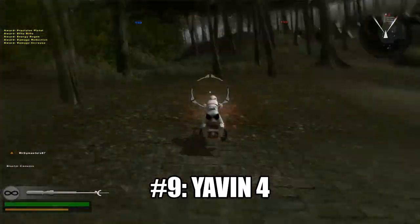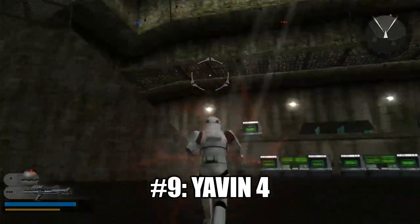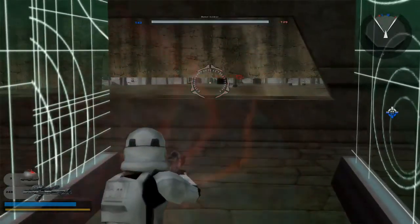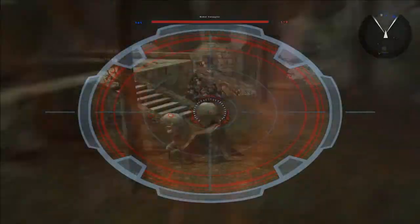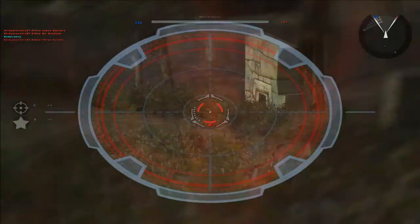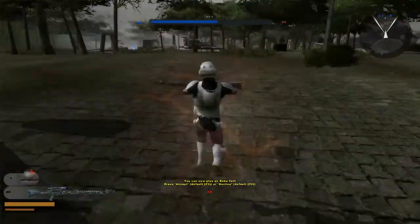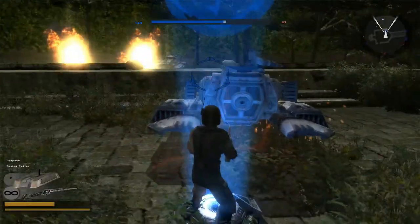At number 9 is Yavin 4. Out of all the maps they remade from the last game, I can personally say this is the best one of them all. It actually feels like a map from the last game — nostalgic and fun. I like how the temple was still fun to capture, and the dry pools bridge still looks good in the sequel. I also tend to have a lot of fun tricking off slopes with the vehicle I use in the level.